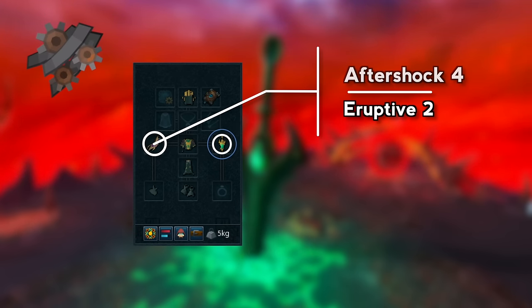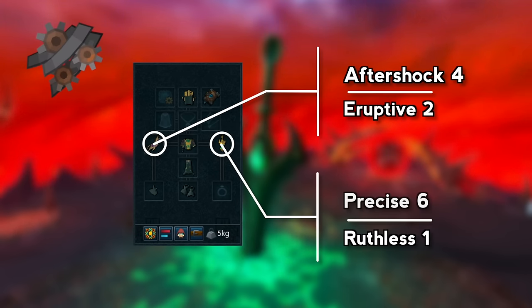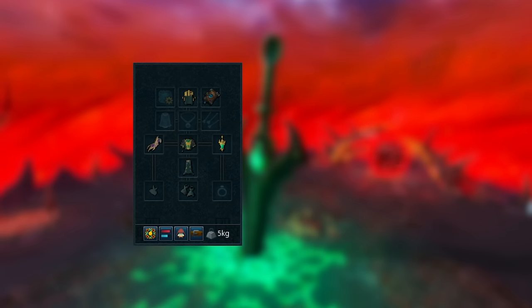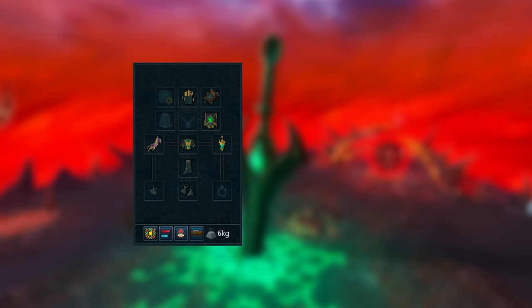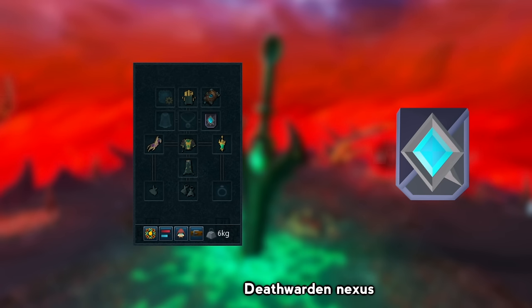As for augments, I've got Aftershock 4 Eruptive 2, and then Precise 6 Ruthless 1. In my Quiver slot, I've got Zemriegel's Nexus, which is a Necromancy Rune Pouch that's going to hold all of my runes. If you don't have Zemriegel's Nexus, you can instead bring the standard one and it won't make a big difference.